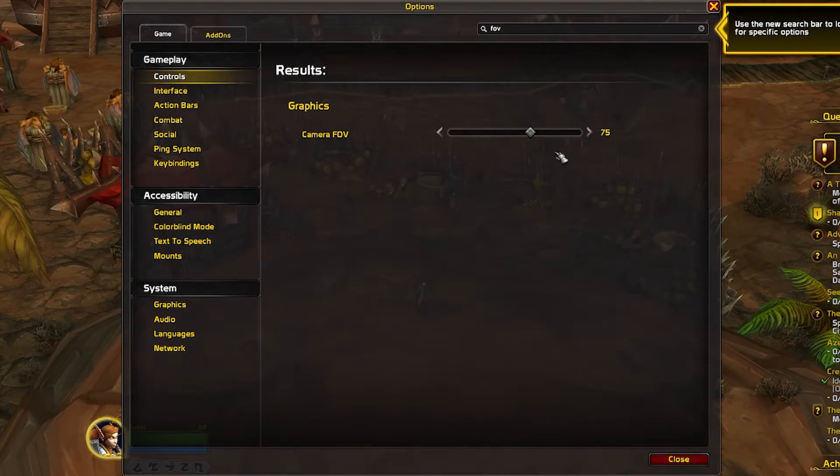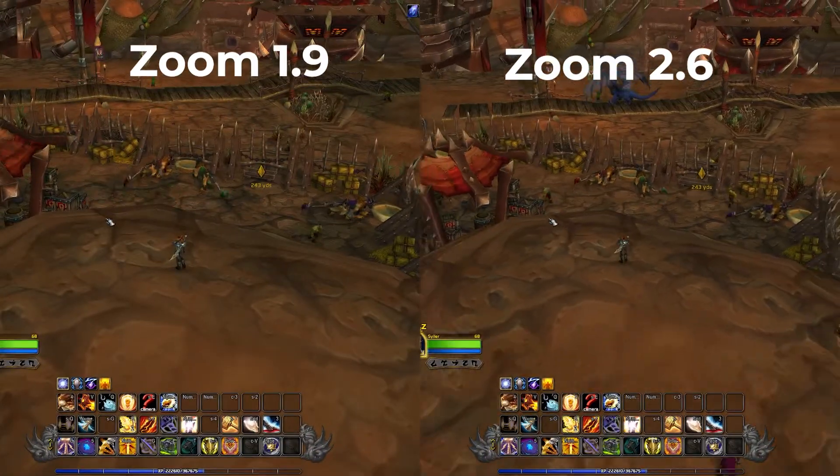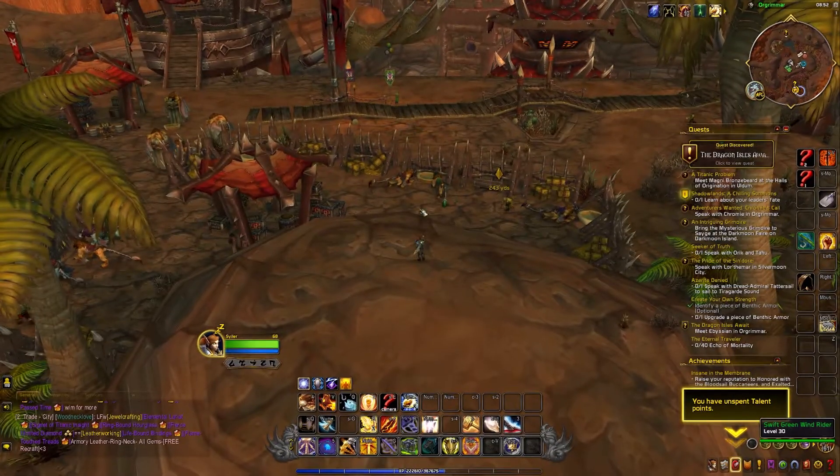So if we set that back to 1.9 using this macro, you can see this is the max we're going to be able to do, and we set it to 2.6 — this is the max we're now getting. So we are getting a bit more view on the room and all that kind of stuff. Not massive, but it is a little bit more.